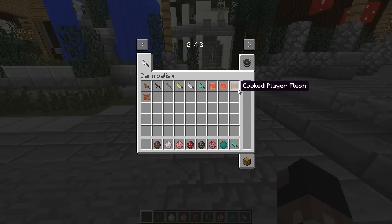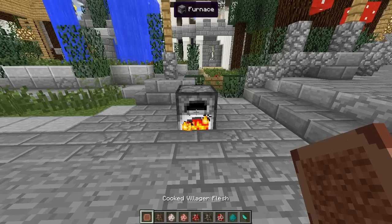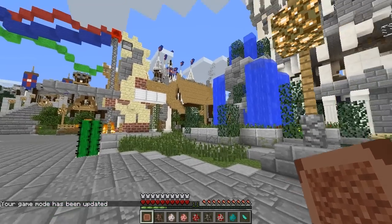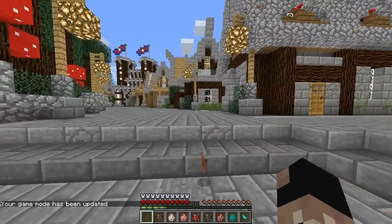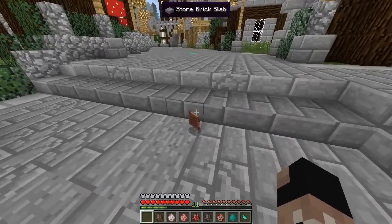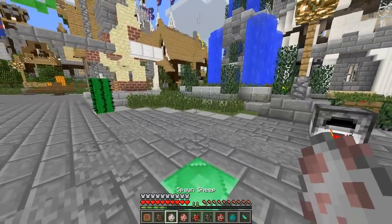The thing with villager and human flesh is that you can actually cook it. I'm not really sure about human flesh, but you can cook villager flesh. For the player flesh I don't really know. Now if I were to go into game mode 0 I would actually be able to eat it, but since my hunger is not down I cannot eat it. It looks — I don't know — Minecraft is square but it's too square if that makes any sense.